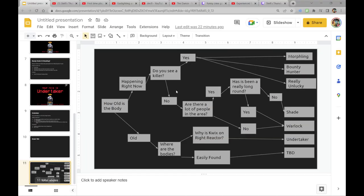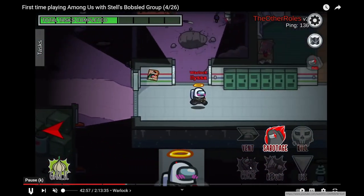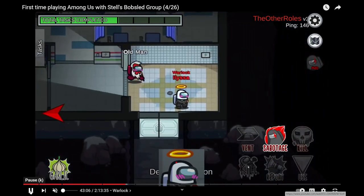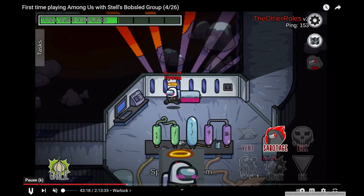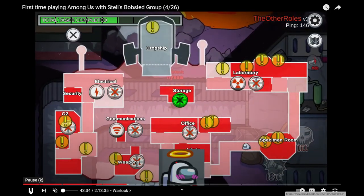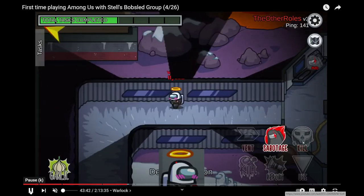One last example — this is a warlock kill, and this is why I say it can take a long time for a warlock kill to go through. It's already been a long round when I curse Gunner. I try to get a curse while they're on a task. Fortunately they follow me into specimen, but if I kill now, I'll kill myself. You have to wait for a long round for warlock because you want to make sure your target passes enough people so that if they figure out it's a warlock, it won't get narrowed down to just you. They just kept running back and forth in specimen, and it's been such a long round that I just had to kill as soon as possible because I was committed to doing a warlock kill. This is another reason why warlock kills tend to take longer.